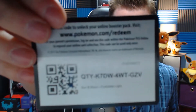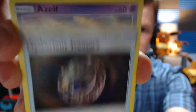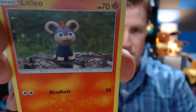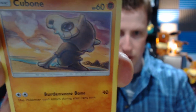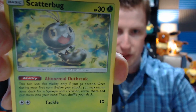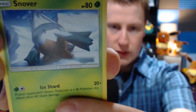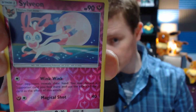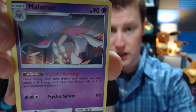Here is a code for you guys. We got ourselves a Metal energy, Mysterious Treasure, a Zeraora, Spu-a, Litleo, Cubone, Skitty, Snover, Scatterbug. Sylveon's in this expansion, guys — a reverse foil Sylveon! And a Malamar. I'm gonna set the Sylveon aside because Sylveon is adorable. Just adorable.